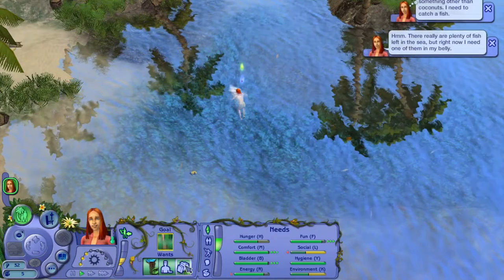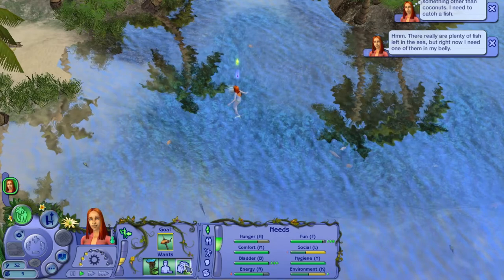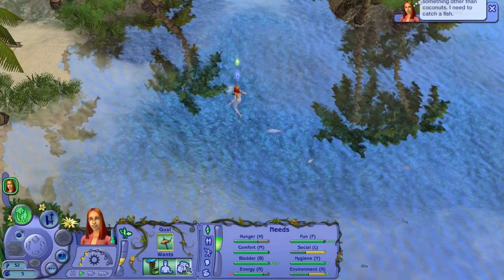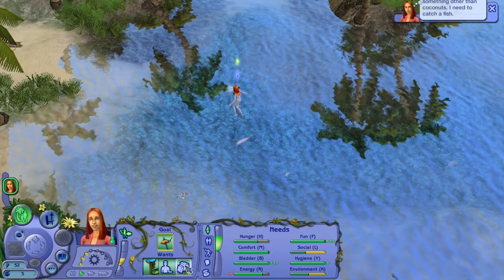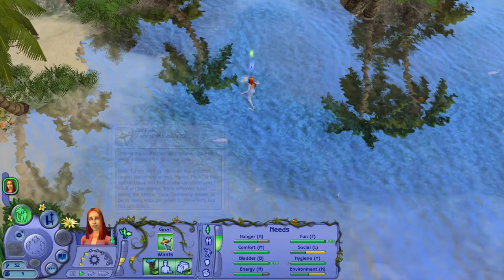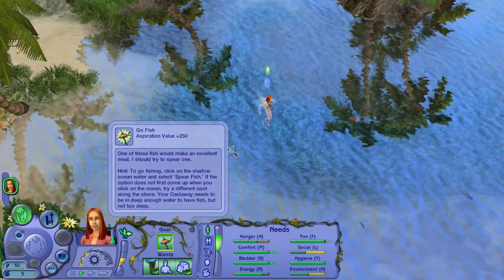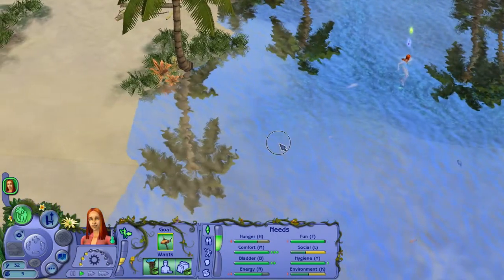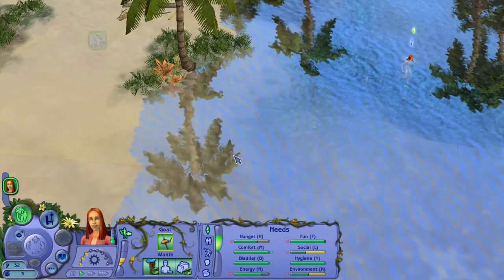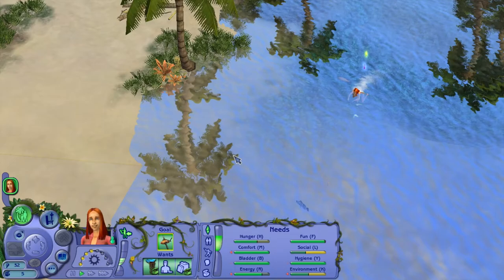There really are plenty of fish left in the sea, but right now I need one of them in my belly. My stomach is starting to leave without me if I don't eat something other than coconuts — I need to catch a fish. So our goal is to go fish. Do we just click to go fishing, click on the shallow area? Spear fish. Let's see how good Jessica is at fishing — see if she can catch one.